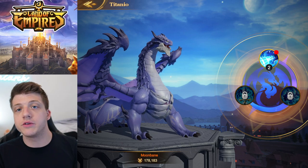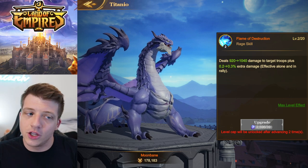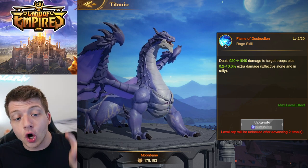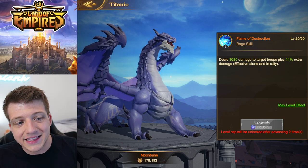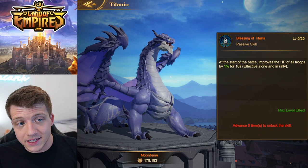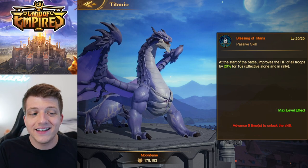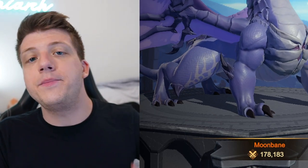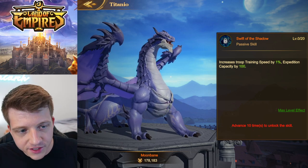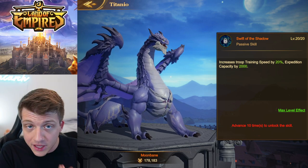Moonbane also gives you three skills once unlocked. His first, Flame of Destruction, deals massive AoE damage and applies a debuff — at max level it deals over 3000 damage and targets take 11% extra damage. His second skill, Blessing of the Titans, gives all your troops an HP buff of up to 20% for the first 10 seconds of battle. His third skill, Swift of the Shadow, is a passive that increases troop training speed by 20% and expedition capacity by 2000 at max level.